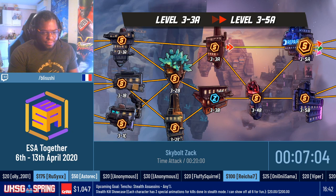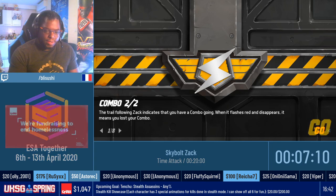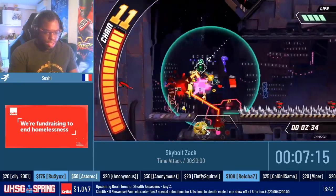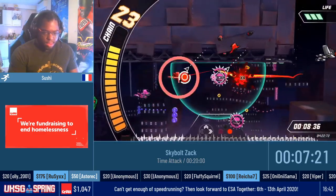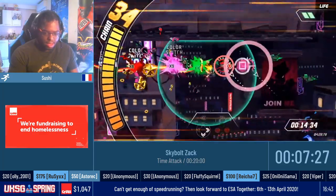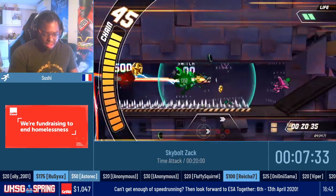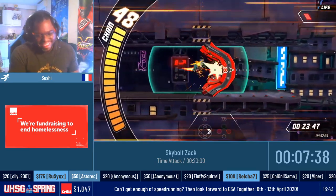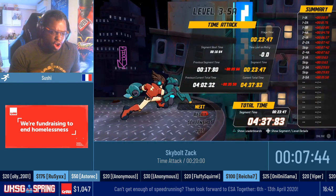Coming is level 3-5. There are no new enemies here. It's a quick level which can be really tricky, but okay. Perfect time for some donations. We have $5 from Fina, 17 years old, saying: 'All my Animal Crossing villagers in Pweep land are rooting for you, Sushi.' And we have $5 from Mazaliza saying: 'French accent FTW.'